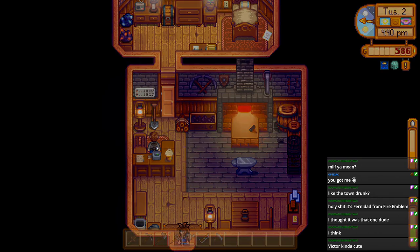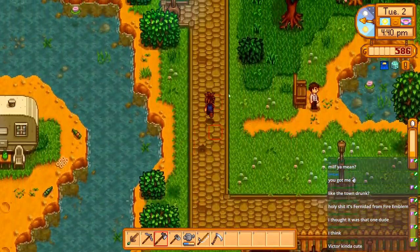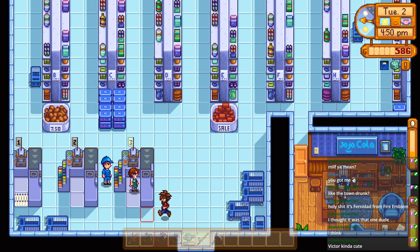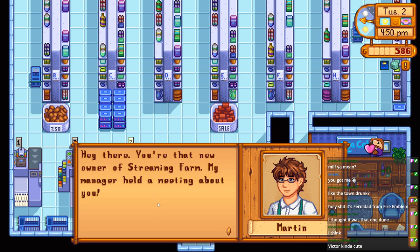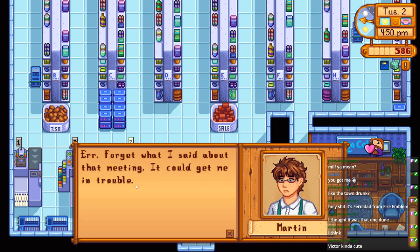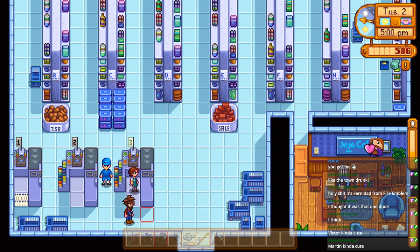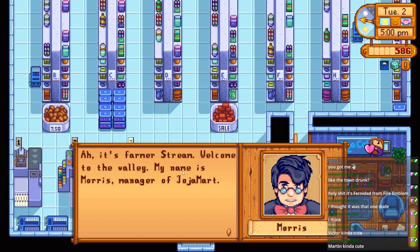'Hi, I'm Clint - I'm the town blacksmith. If you ever need to upgrade your tools, I'm your guy.' Clint is a bit weird - he can be a little stalkerish sometimes, I think he means well. This is a new character: 'Hey there, you're the owner of Streaming Farm. My manager held a meeting about you - I work part-time at JojoMart. I could get in trouble.' Shane's hard at work and doesn't seem interested in talking.